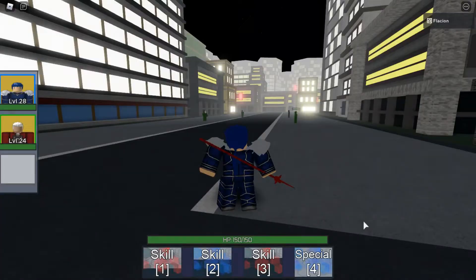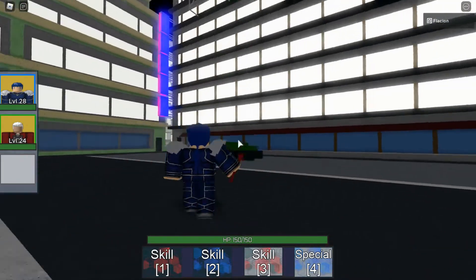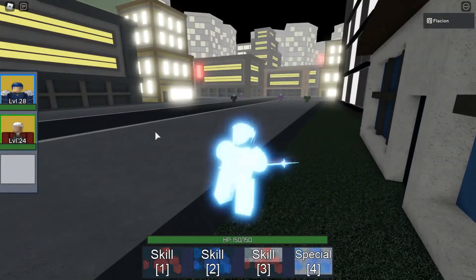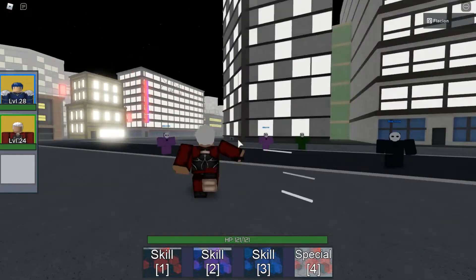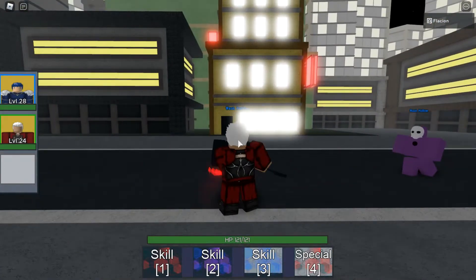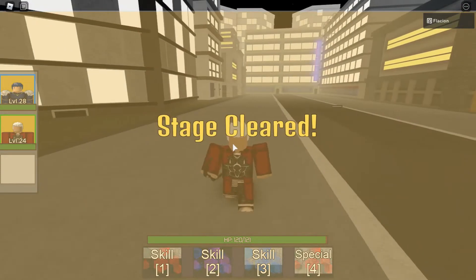Now let's change the map. We are at the Karakure Town, Stage 1. Let's use the third move and one shot all of them. You can see that it is pretty easy — these characters are monsters, they are really strong. Let's change to the Archer. Now let's wait for his third move; the third move is really OP. And one shot all of them. Now let's use the first move and just use the basic attack — we deal so much damage to them. Let's go for the next stage.